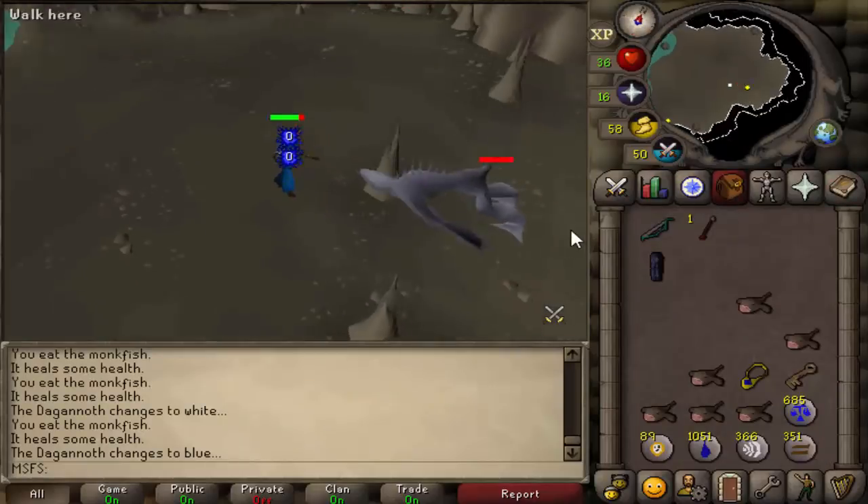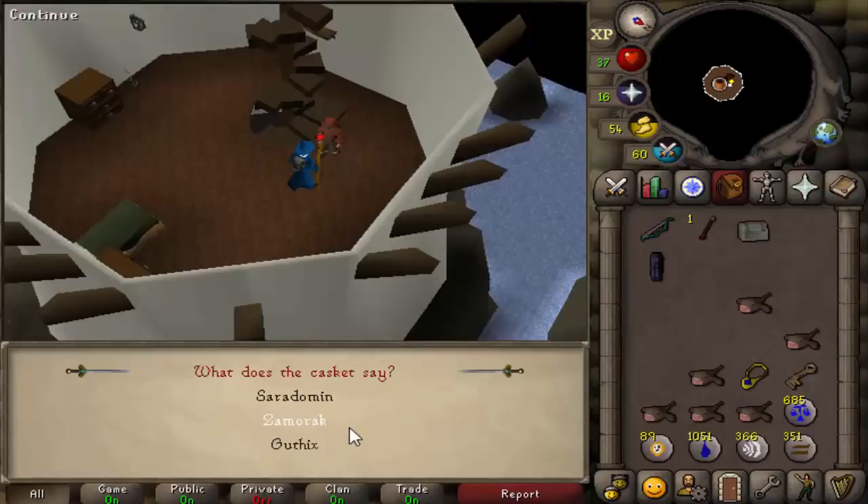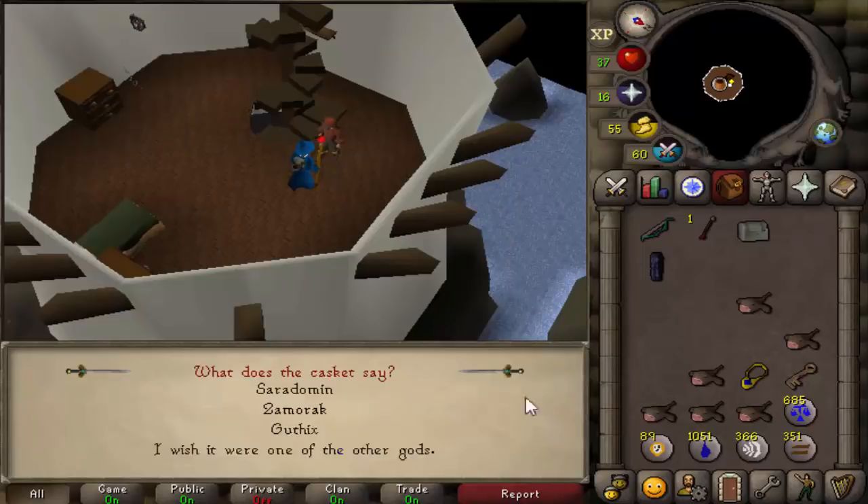Dagannoth mother dead. Let's go get our book. 33 strength now as well. We will be choosing the Zamorak book — we obviously won't be able to afford the pages right now, I don't even know how expensive they are, but we will eventually.